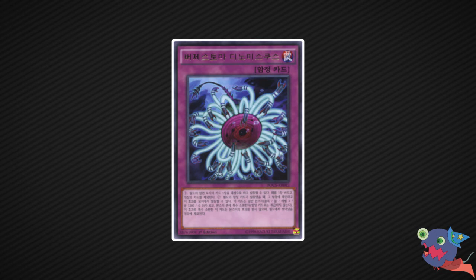Moving on to number 3, we have probably the strongest trap in the set: Paleo Sonic Dino Michus. You can discard a card to banish a face-up card on the field — insane removal against the really big threats on the sneak peek. Save this card against the big threats we already talked about and prevent your opponent from going off. This is probably the best common in the set from a meta point of view. And it can also special summon itself from the graveyard if somebody activates a trap card. That's how good this card is.